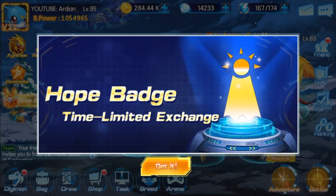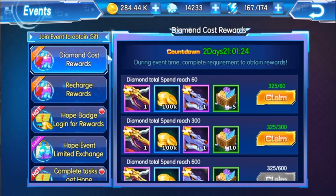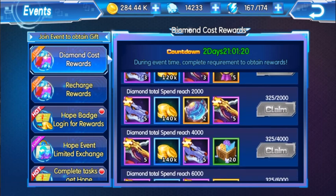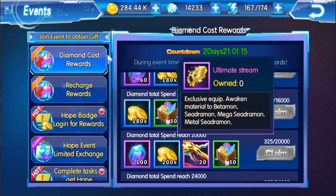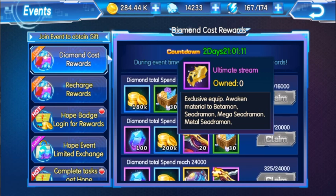This is called the hope badge limited exchange event. If we go into events and have a look, you have diamond cost rewards — the more diamonds you spend the more rewards you can get. If you scroll down, you'll see that if you spend 16,000 diamonds you can get ultimate stream for the awakened weapon for Seedramon.